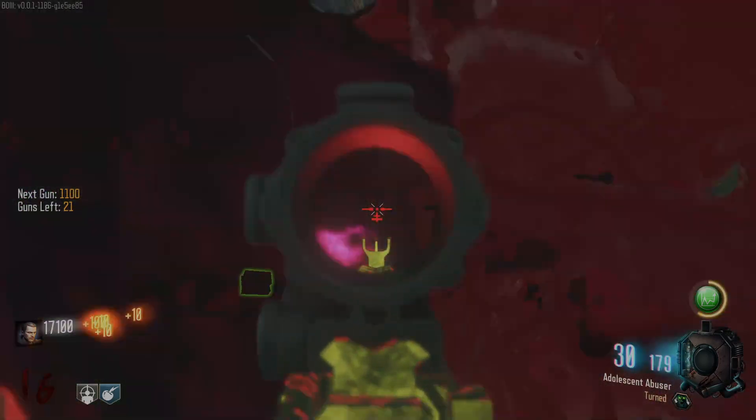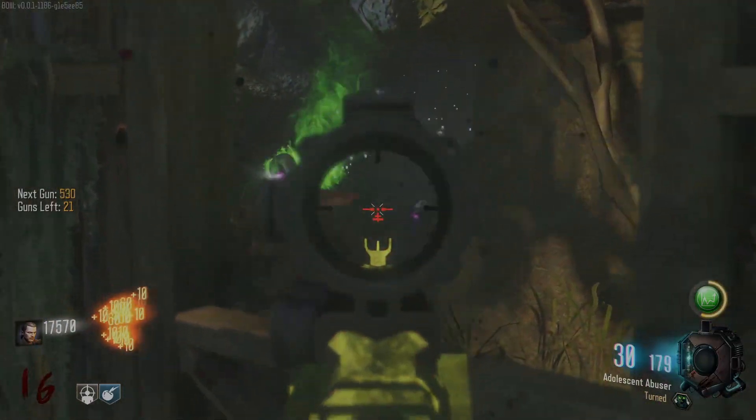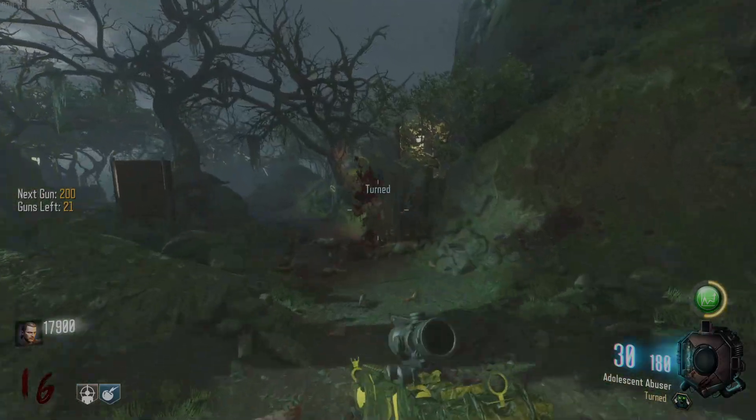And I still have Turned on this gun — I hate Turned. It doesn't give me points. Turned is good when you're going for high rounds, but I need points and Turned does not give me that. L Turned. I made another zombie with it — why?